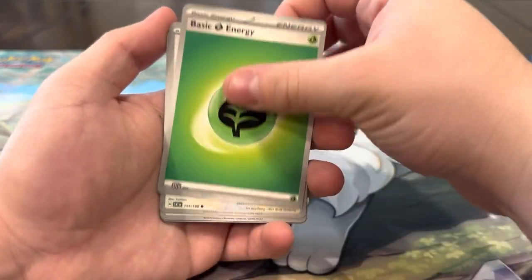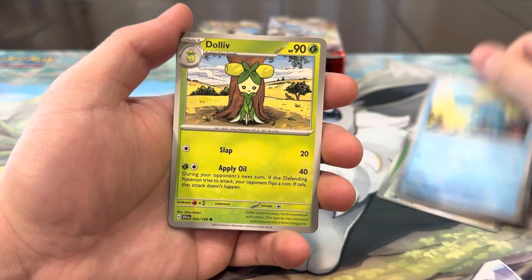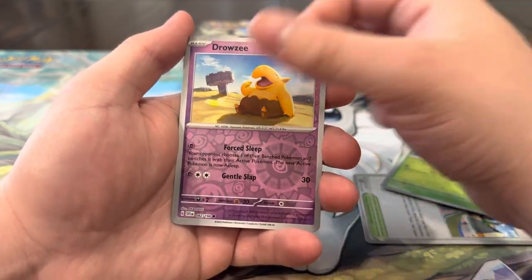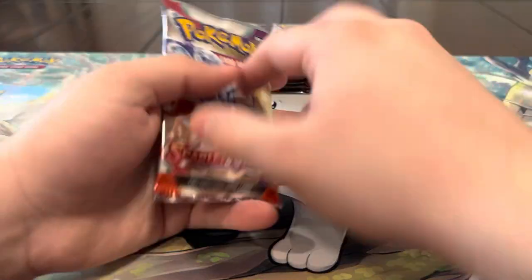We got a Leaf Energy, Lechonk, Staravia, Clauncher, Dolliv, Arvin, Cacturne, Meoscarada, reverse Shroomish, reverse Drowzee, and a King Gambit back to back. Not too bad, let's keep it going!